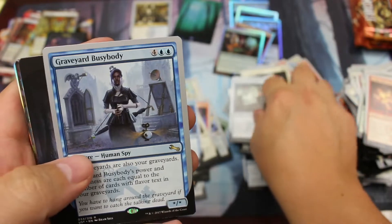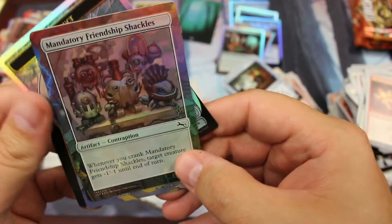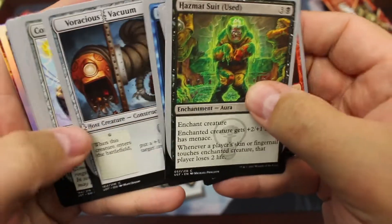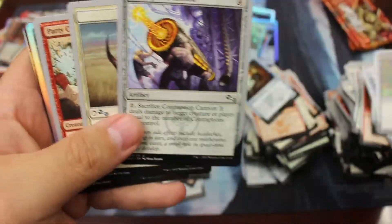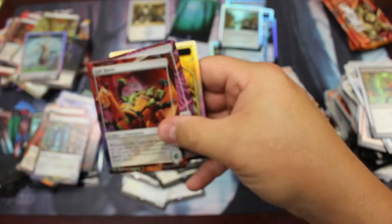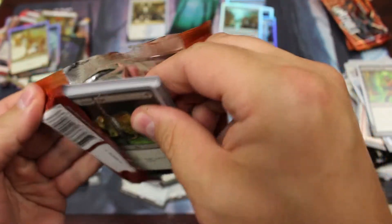Sneak dispatcher. Graveyard busybody. Swamp. Oh! Foil common — arms depot. Rhino. And we do have another foil in this pack — still the litter magus. So our split screen is another island. I have to go grab something real quick — one of the kiddos needed something. And that takes precedence over opening a pack of cards, believe it or not.